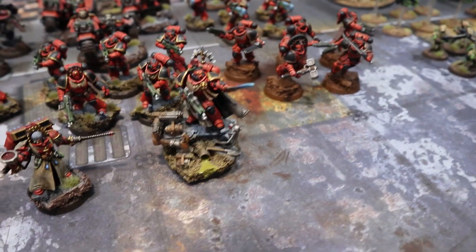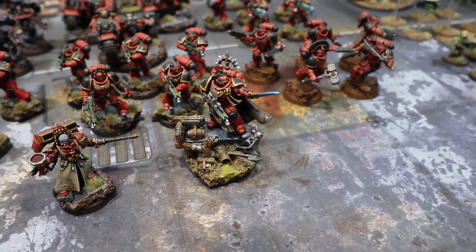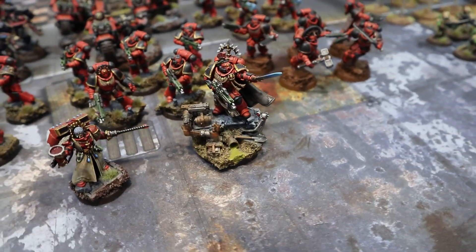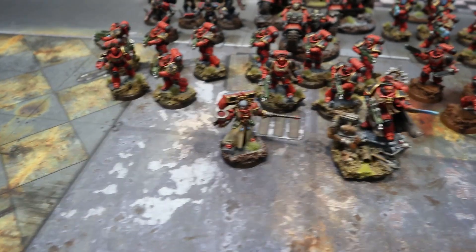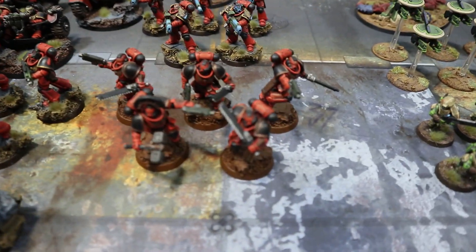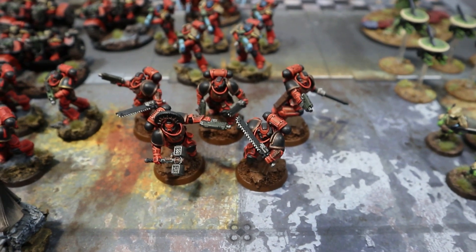Then we've got the Primaris Captain - he's got a master-crafted power sword and his gun has been upgraded to the Decimator relic, which costs a command point. So I've taken two relics: Teeth of Terror and the Decimator. For troops, making their debut we've got an assault intercessor squad.